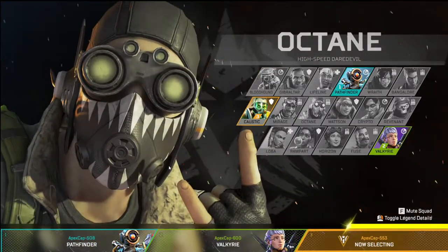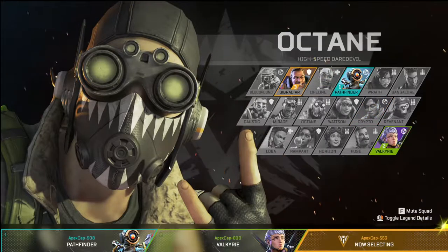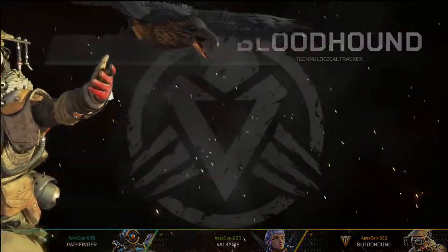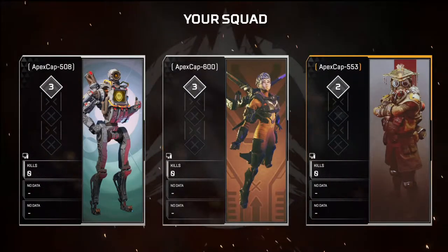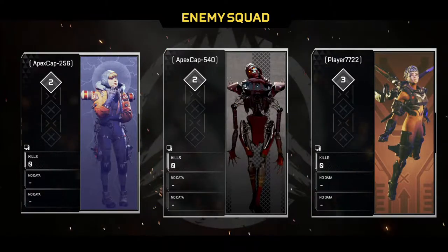It plays just like a normal loadout: start off, pick your characters. You have to be very careful because every character has their own abilities and strengths and weaknesses, and this mode really shines on that — because you actually have to buy your abilities each round. Characters like Octane, where you'd normally spam abilities, you can only use those abilities once you've purchased them.